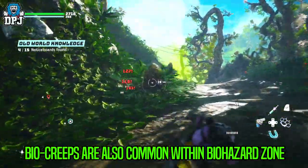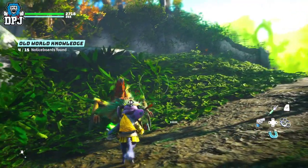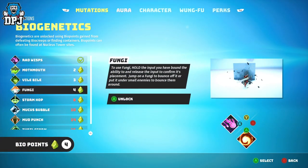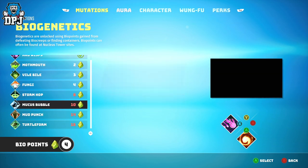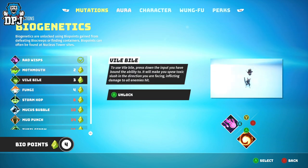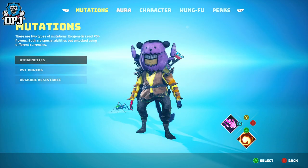Once you have enough Biopoints, you can upgrade your class by applying special abilities — there's a ton of amazing ones to unlock and use, which you can see within your Biogenetics menu under mutations. Once you have enough points you can buy any available ability and bind them to your four main controller buttons. In battle, you hold down the left trigger and press any of the buttons they're bound to.